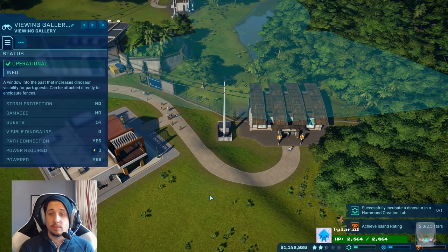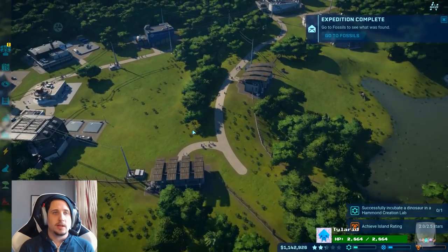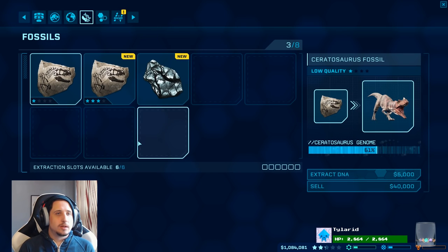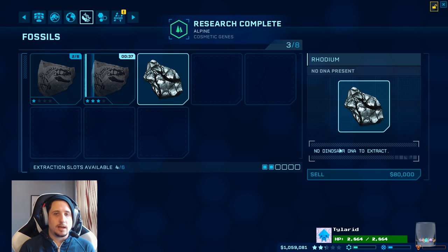The Dracorex is an herbivore. I thought it was a carnivore, because rex, you know? All right, we've got more fossils. Let's get those going. We'll send you guys off to get some Dracorex. Let's extract some more DNA. Sell that. We've got our alpine genes, so that's cool.